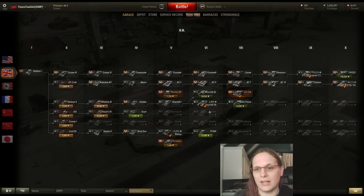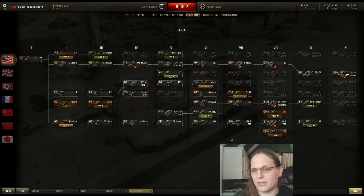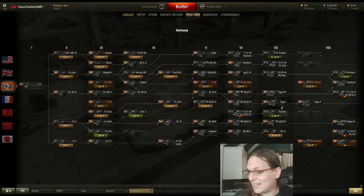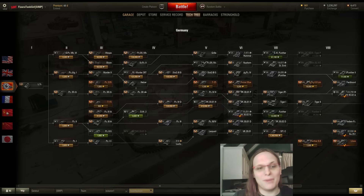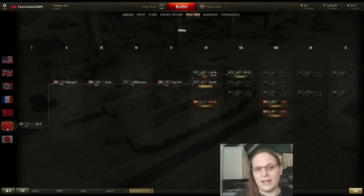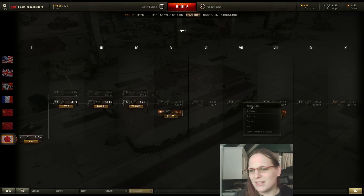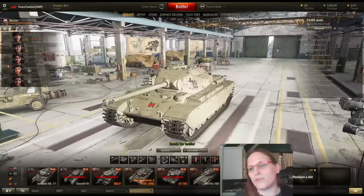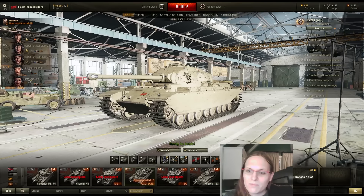Let's compare — the Black Prince has 370 view range, so you see further than the Black Prince. The T29? You're further than the Americans. You're beating the Tigers. You have better view range than the IS as well. You have like the best tier 7 view range at 380, period. So you will spot them before they spot you in most cases — that's the good news!